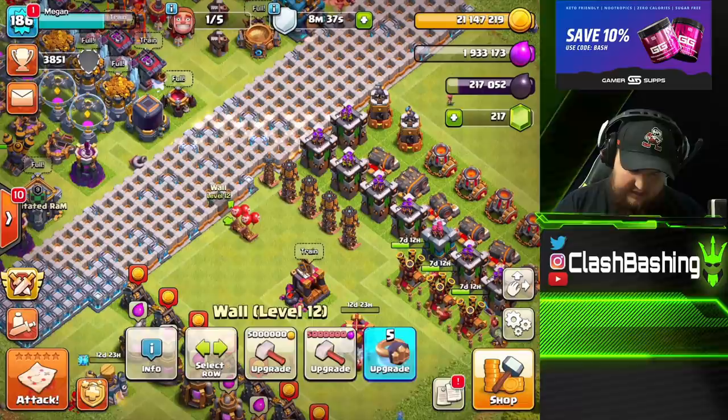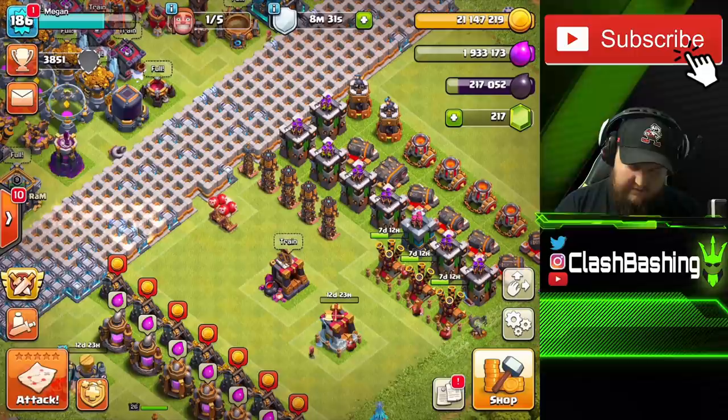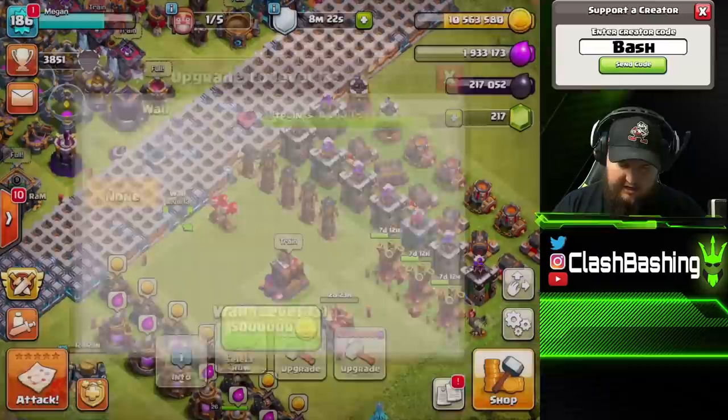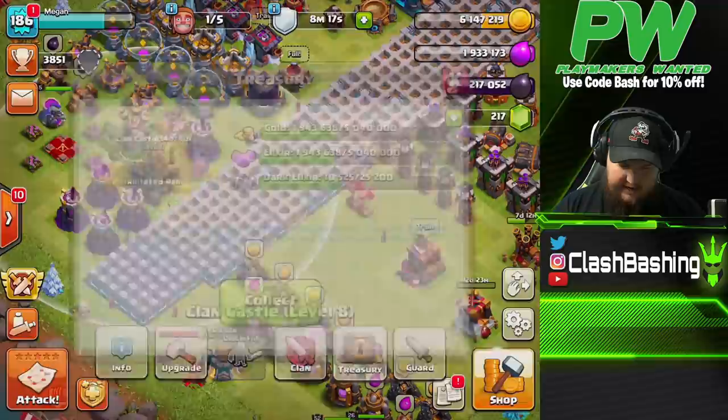We've got all those Air Defenses and a Dark Barracks upgrading. We have one builder free. That's way too many walls selected — let's cut some of those down and just upgrade walls. The Gold Pass loot is like the best thing ever for walls.